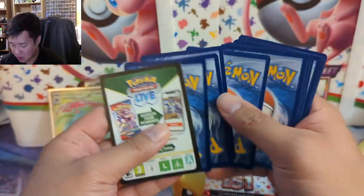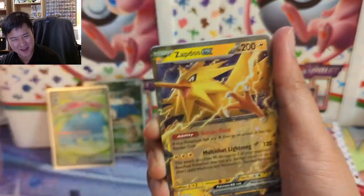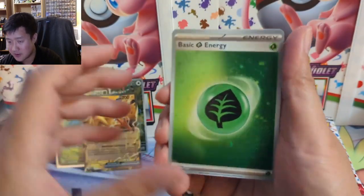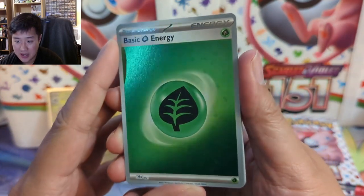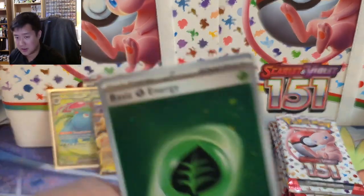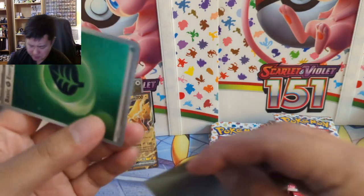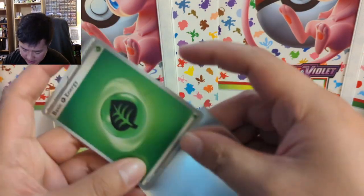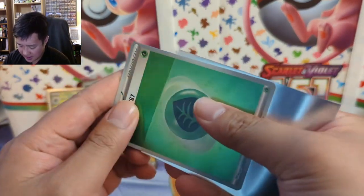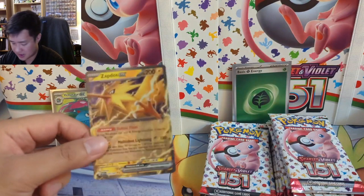On the board, let's keep going. Poliwag, Poliwag maybe. Zapdos EX — okay, the hits are coming! Let me see if we can find a swirl on the energy — not a big deal but I do appreciate it. I do see a swirl on top, yeah. It reminds me of the vintage holo pattern. We got a Zapdos, so hits are coming in. Now let's just get some alt arts and then we'll really be up and running.